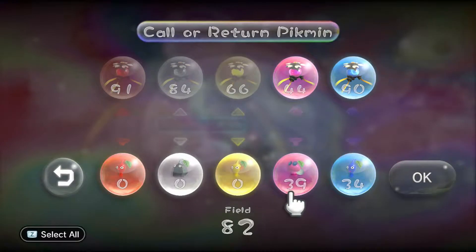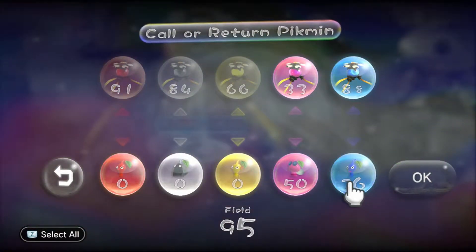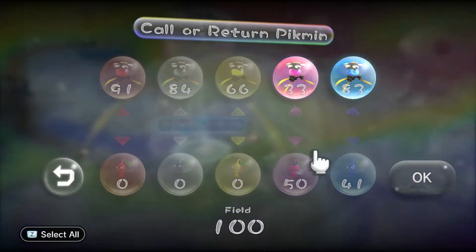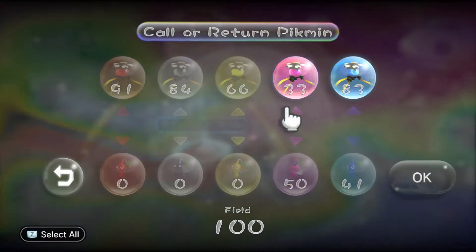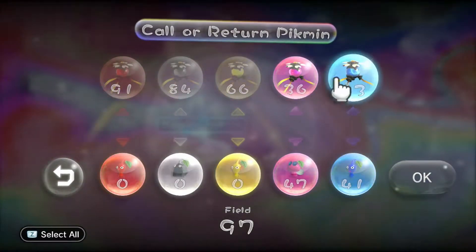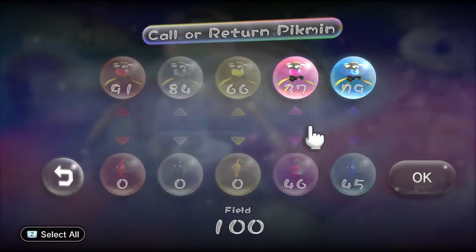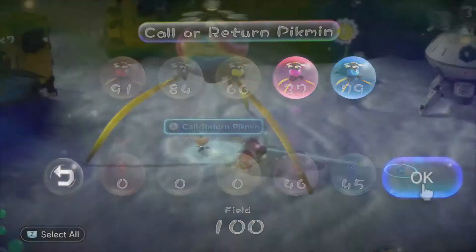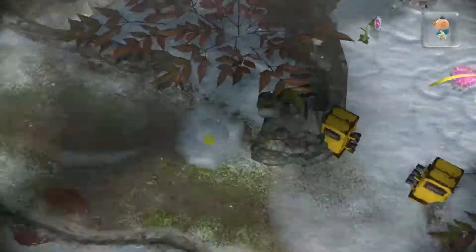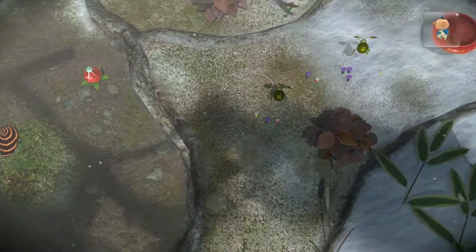Here we go — 50. Oh, we already have some out on the field. Let's get it equal, because we have some stuck out on the field. We'll get Alf to go and pick them up real quick. Oh wait, we'll have to go up here and then drop down.